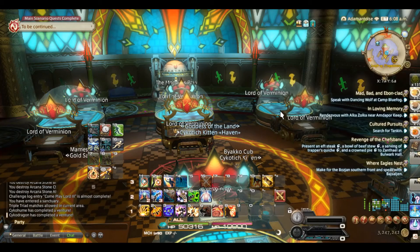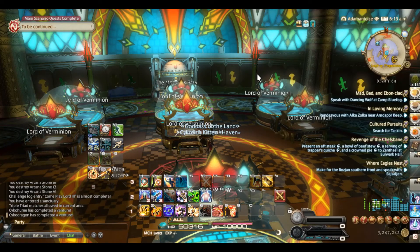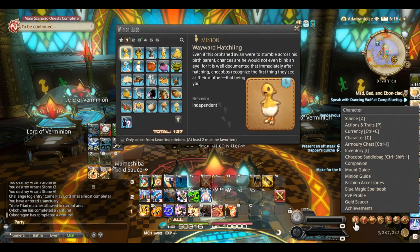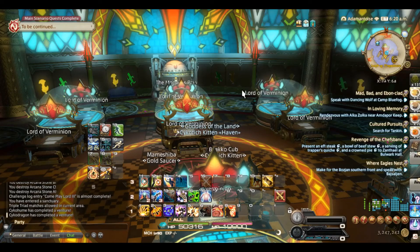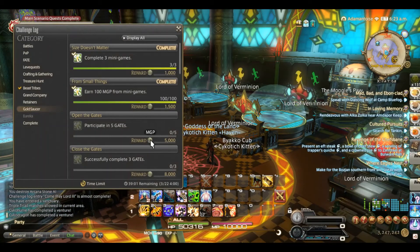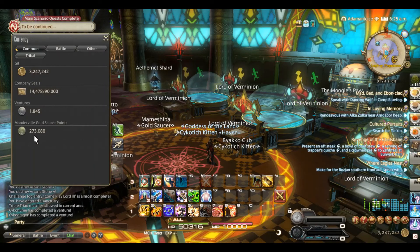There's an event going on currently in Ul'dah where you can get special Tomestones of Scripture, and you can actually buy the 50,000 MGP tickets for 30 of them — so that's another option, but those aren't up very often. That's actually how I got my Fenrir mount. Looking at my mount guide — I have the Fenrir mount right there, and I got him by doing the last event on top of this. So just make sure to give these guys a shot once a week and you'll be in good shape. You can even check the challenge logs to see what rewards you'll get — one more and I'll get another 12,000. Here's where I'm going out at, and I'll actually be at 85,000 when I leave.